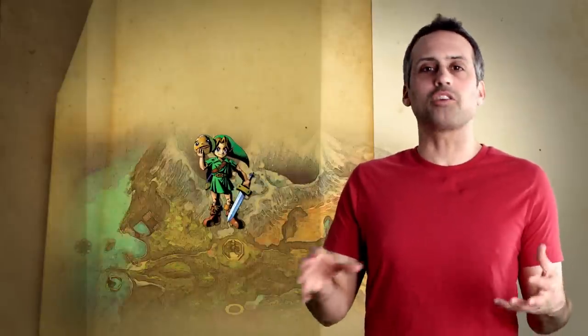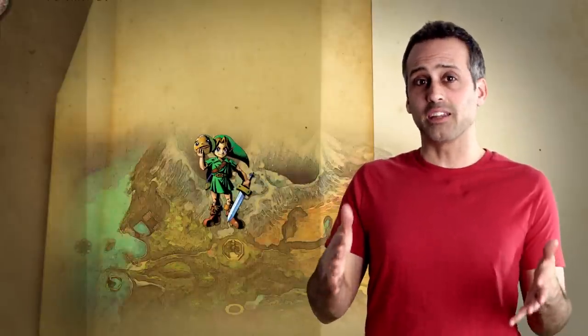Majora's Mask is probably the darkest game in the Zelda series. For the unfamiliar, here's a plot recap. Link arrives in Termina, a province on a planet whose moon is on a three-day collision course with the surface. The approaching moon causes all kinds of havoc — it has a crazy face, complete with teeth. And in true Zelda fashion, it can only be stopped by Link. So clearly, Majora's Mask has some fantastical and unrealistic elements, but that doesn't mean it can't serve as a springboard to talk about some really interesting physics.